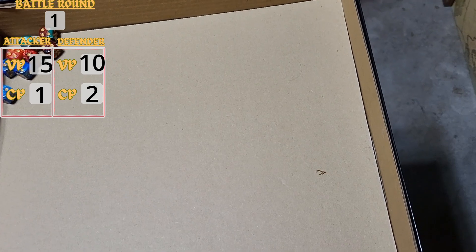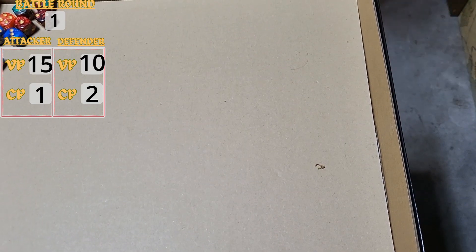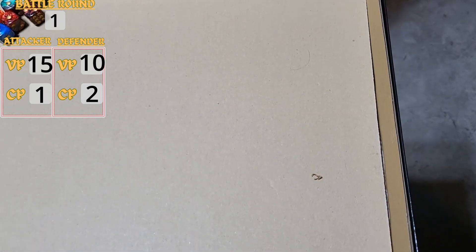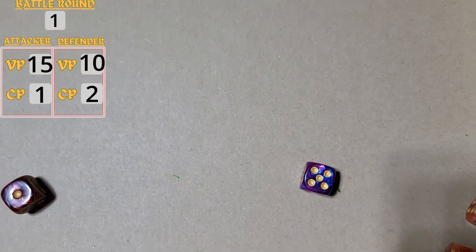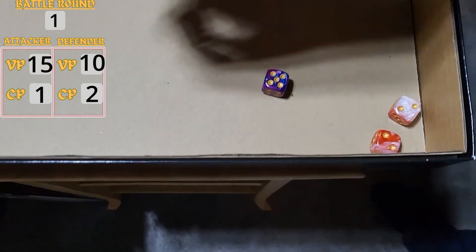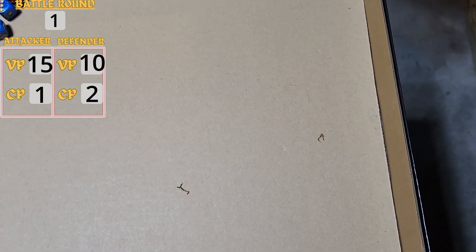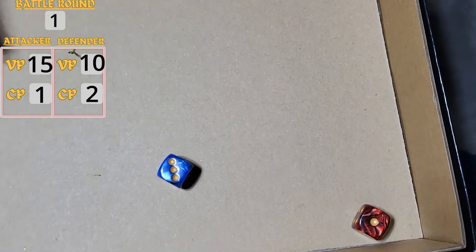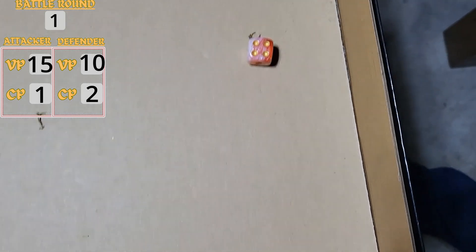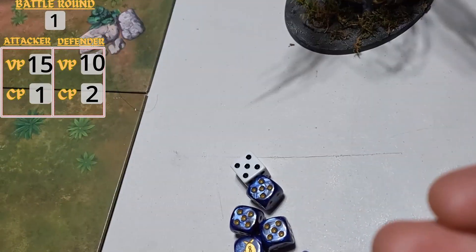The Caladius has rapid fire and twin-linked, so we reroll wounds. It has lethal hits, so we watch for 6s. Hitting on 2s — we got 1 miss and 1 lethal hit. Probably wounding on 3s because they're T7, and we reroll all wounds. That gives us 7 wounds at AP 1. The Bloodcrushers have a 4-up invuln rerolling 1s.